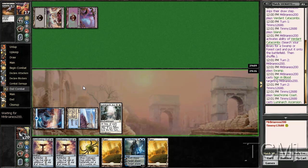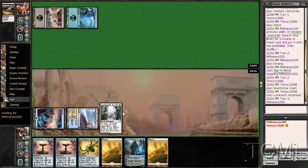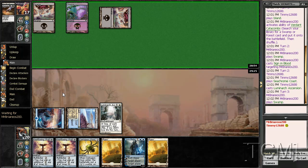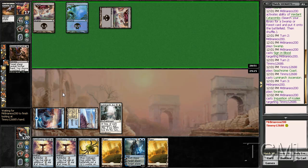We'll play Luminarch Ascension and pass. I don't see him damaging me this turn so we'll at least get one counter on it, which is good. Maybe play Jace to draw a card - and an Everflowing Chalice. He counters the Jace but that's fine, we already have the Luminarch Ascension online.